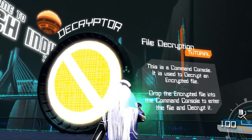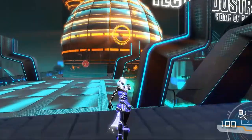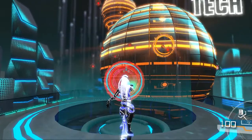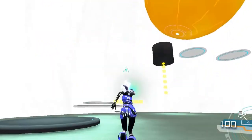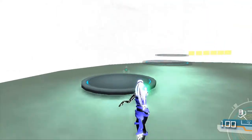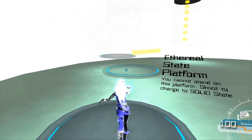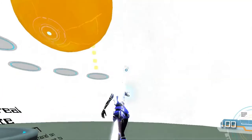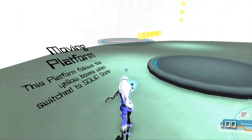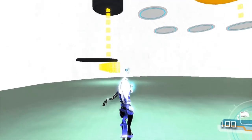Drop the encrypted file into the command console to enter the file and decrypt it. Didn't I do that? I've got it — they're going to attack me. If I drop it in here... oh there we go, I have to take it all the way through. Now I'm in the file. Stand on the platform — you cannot stand on this platform, shoot it to the solid state. Does this one un-solidify when I get off? This is the same moving platform — this platform follows the yellow blocks when switched to a solid state.